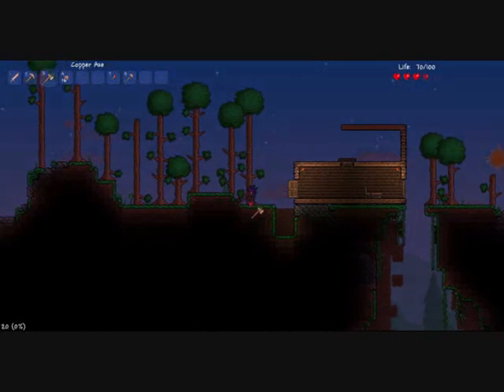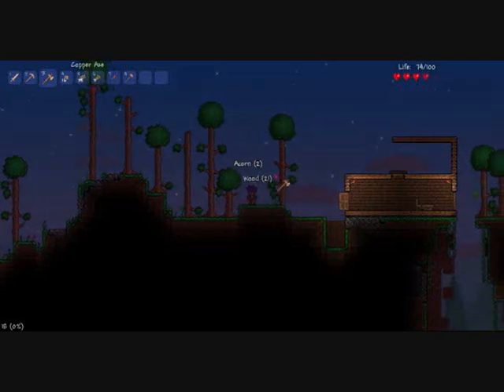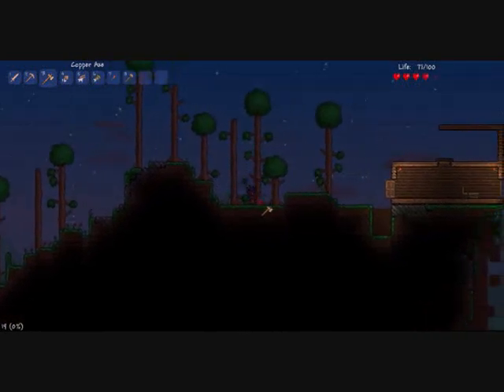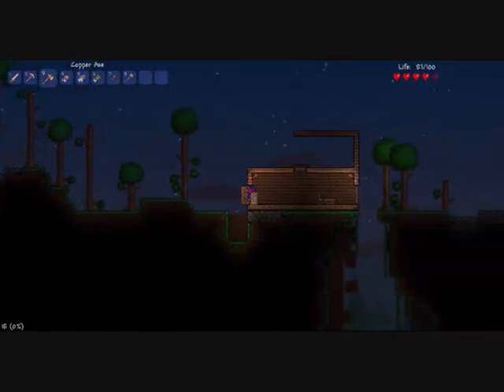I'm going to go get some more trees before it gets dark. We'll need quite a lot because we're going to do the walls as well. Usually, if your health is low, you can find a lot of healing potions in chests or pots. To smash open a pot, if you find one, you just click it with a sword or some sort of weapon.